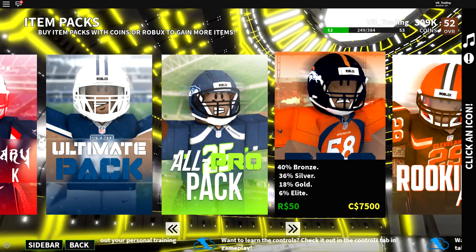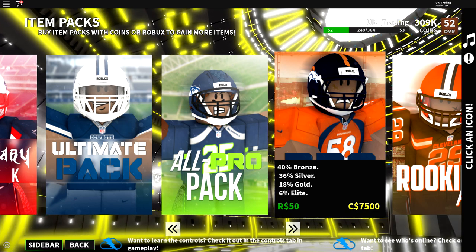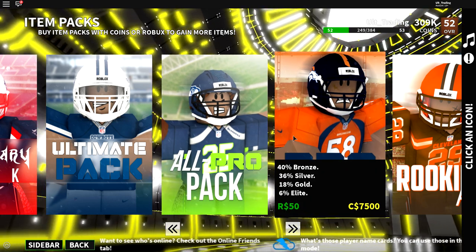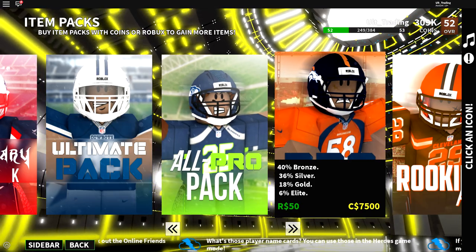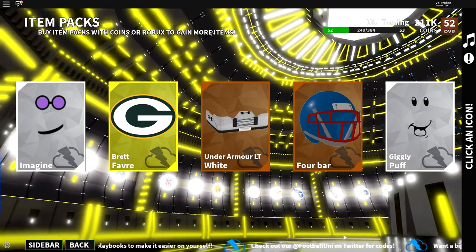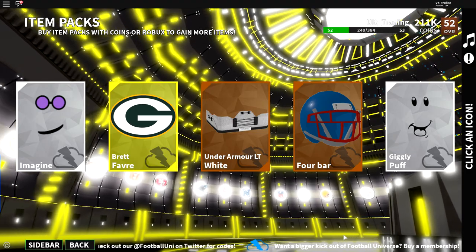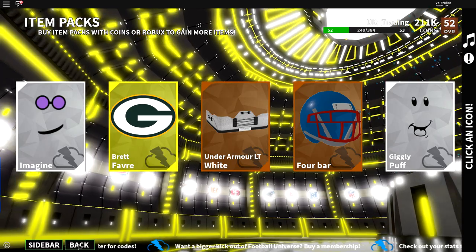Now before it used to be the pro packs — I don't know if it's still that case, but back when I used to play, pro packs were the best ones to open if you want elites. Either open all pro packs or pro packs. With pro packs you're going to get more bronzes and silvers and less golds, but you have the same chance at an elite in both, and this is half the price. I actually want to recommend using the pro packs. Buy the pro packs because what you want are elites. It doesn't matter if you get bronzes or silvers because I'm going to show you a trick to get rid of those bronzes and silvers and actually get better items. So I definitely do recommend the pro packs.